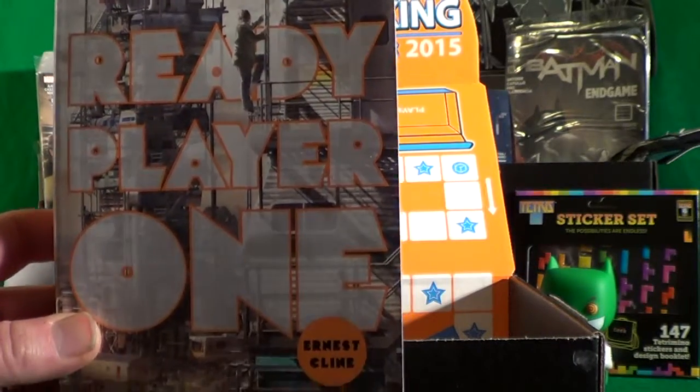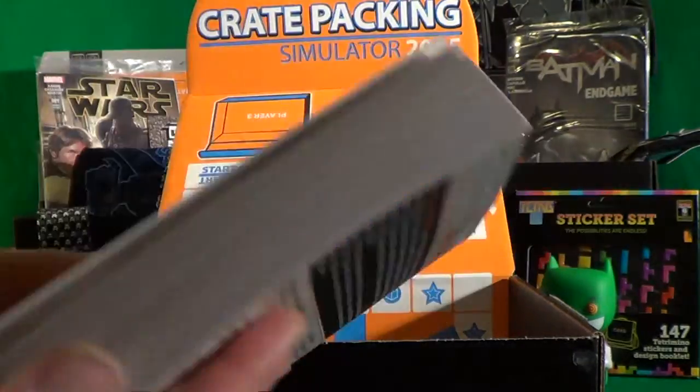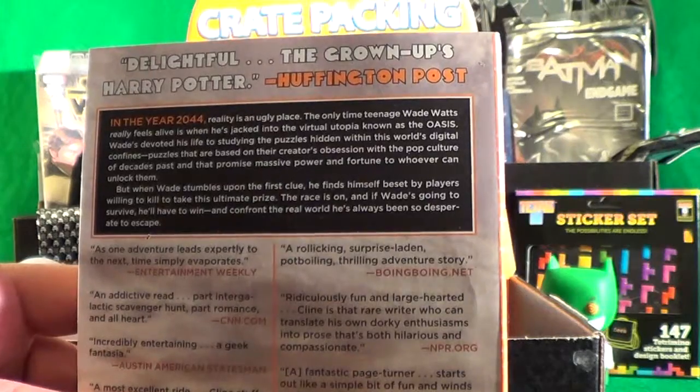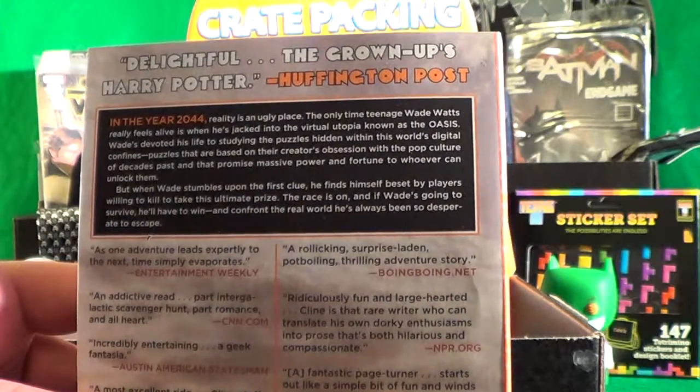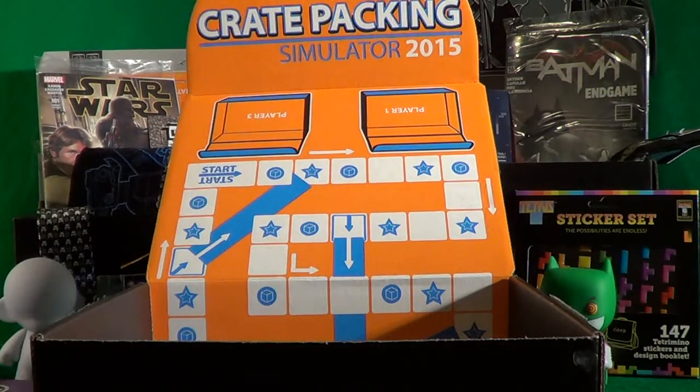This month's Loot Crate actually includes a novel — this is Ernest Cline's Ready Player One, a New York Times bestseller. It's a full-length book, and there is more stuff in the box so let's go ahead and see what we have next.